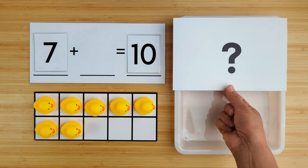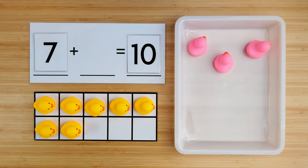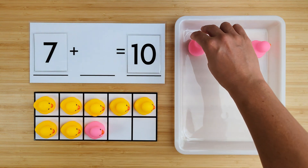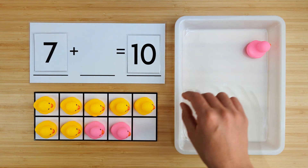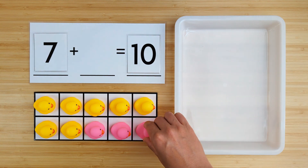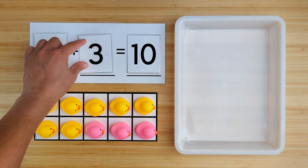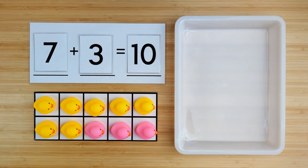Let's find out. One, two, three. There were three ducks hiding. Seven and three make ten. Good job.